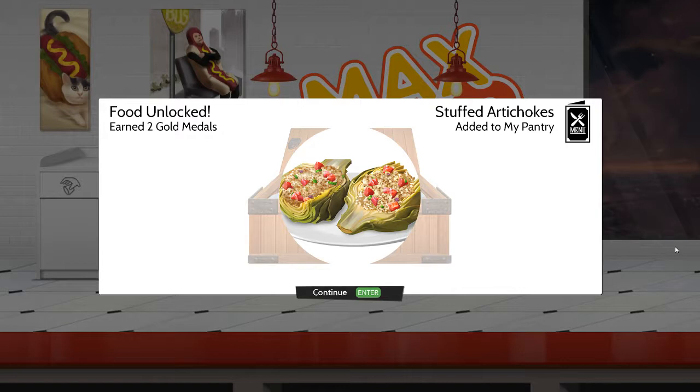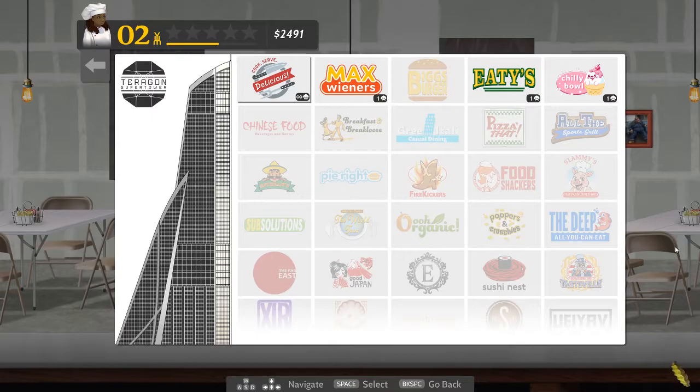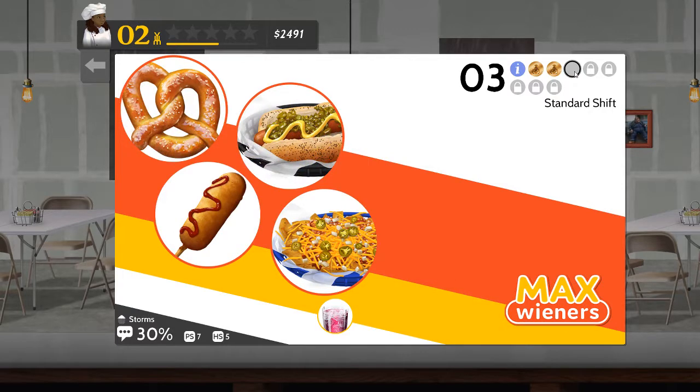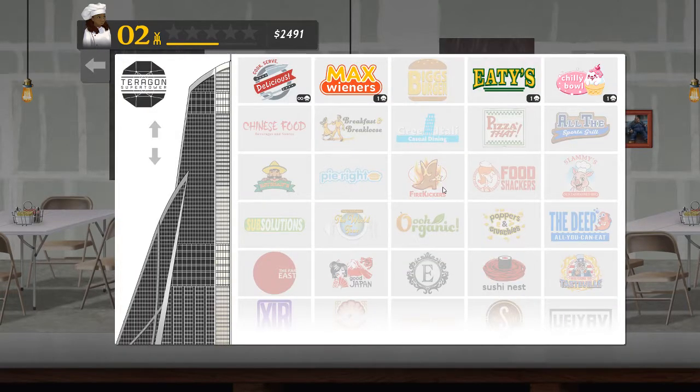I haven't seen those before — stuffed artichokes. And more importantly, apart from the chili bowl, there's now a Chef for Hire event to do. There's a third Max Wieners one unlocked, which is one with pretzels, corn dogs, hot dogs, and whatever that Mexican food is, but without any sides and one more prep station. That could be a little more challenging because there's no sides to make customers more patient. But that will be for next time. That was the second Max Wieners scenario.